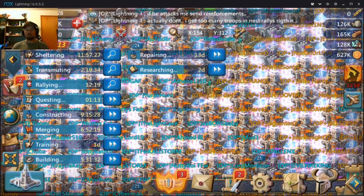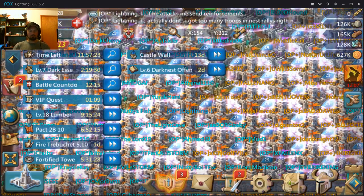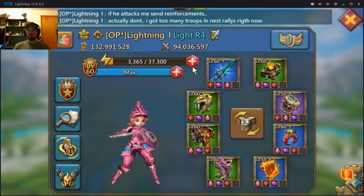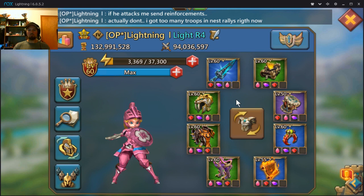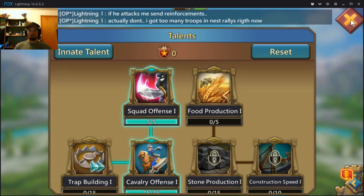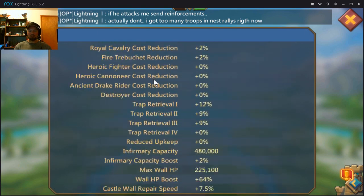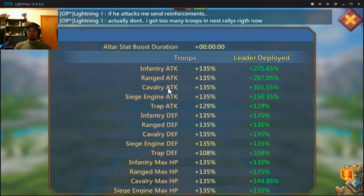Today I'm going to show you how to set up your talent points for war to get the best possible outcome — the least dead and wounded troops possible while killing the most of the enemy's troops. Before you set up your talent points, you want to put on your war equipment. I'll go over the equipment in the next video, but put on your equipment first, then click on this little thing here.